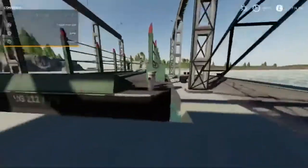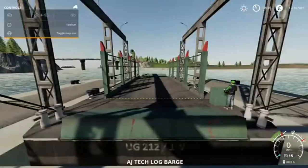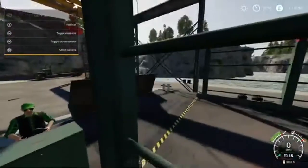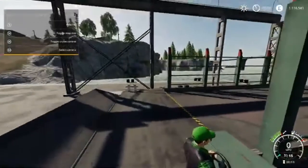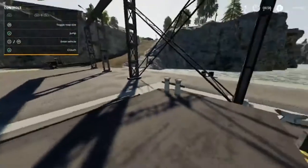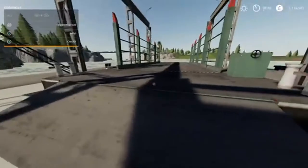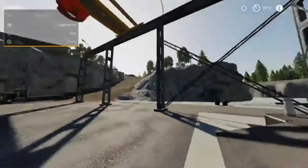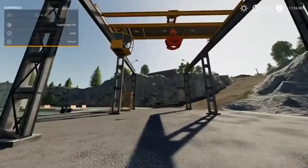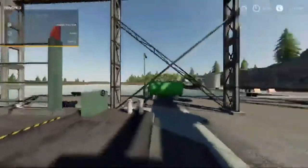Here we are at the barge. If you enter here, you can unfold the ramp — I'm loving that! This could be useful for whatever reason. You could use it to transport bits from one part of the island to the other. Or, if you're like me and do all your lumbering at the main farm but don't fancy the long haul, you could just drive your trailer on, park it here, barge over to the lumber sell point, and bob's your uncle.